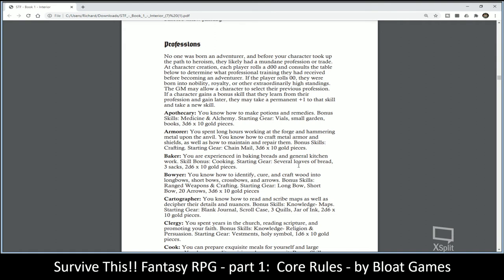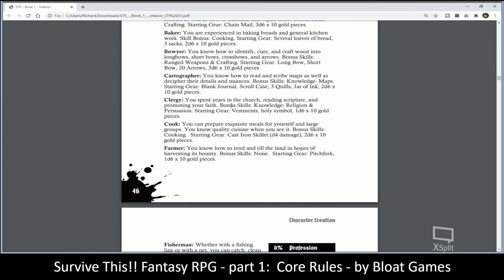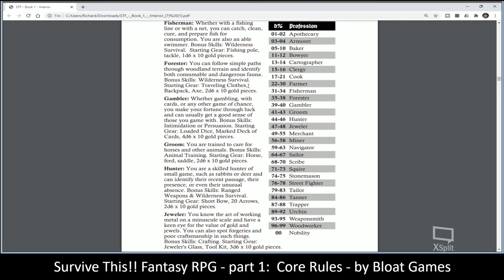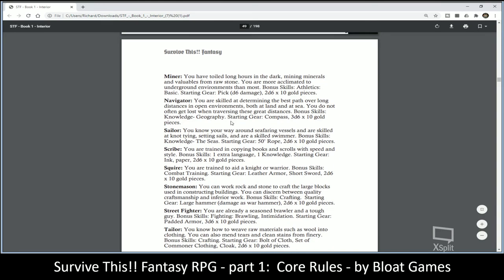Profession: characters can either roll on a random table for professions or the GM might allow them to select their previous profession. If a character gains a bonus skill they already learned from their profession, they may take a permanent plus one to that skill and take a new skill instead. The list includes roughly 20 backgrounds: apothecary, armorer, baker, bower, cartographer, clergy, cook, farmer, fisherman, forester, and so on.